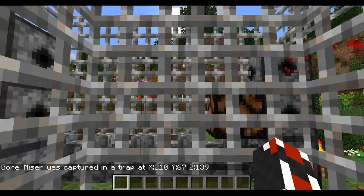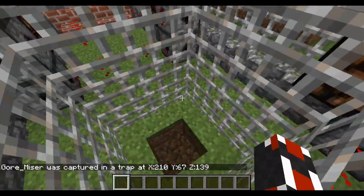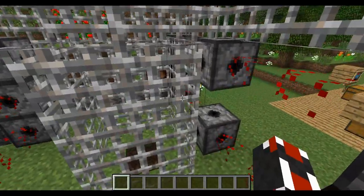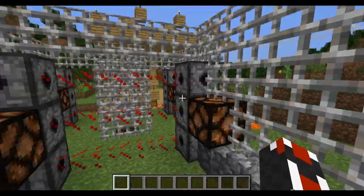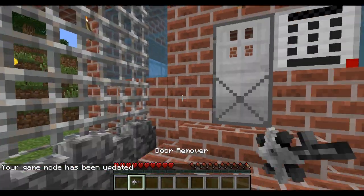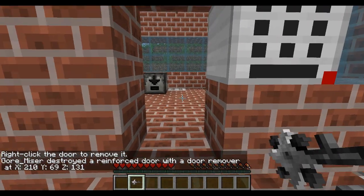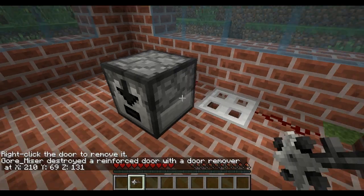If I step into the cage trap — as you see, it traps me. I think that might have been iron below me. It tells you that someone was caught in a trap. Obviously I can fly so I can just get out, but it looks like it's made of the reinforced iron bars in the mod. Here's a keypad and a reinforced iron door. To show off the door remover — you just right-click the door and it removes it, gone. But it tells people that you destroyed the door, so you have to be careful.